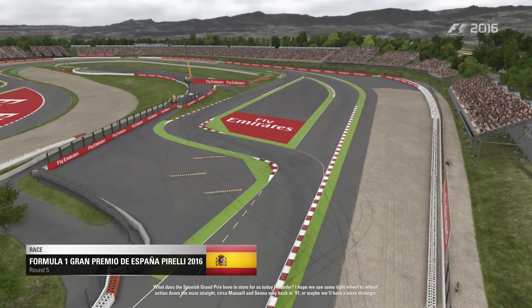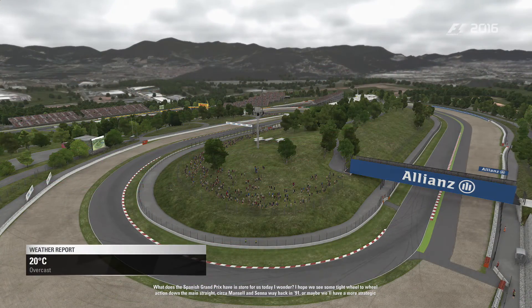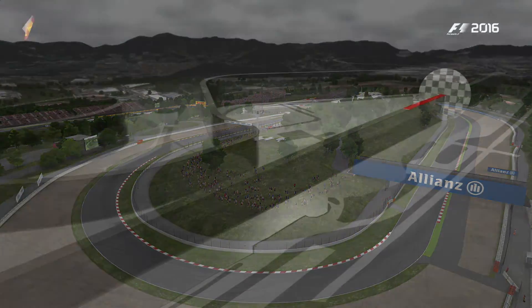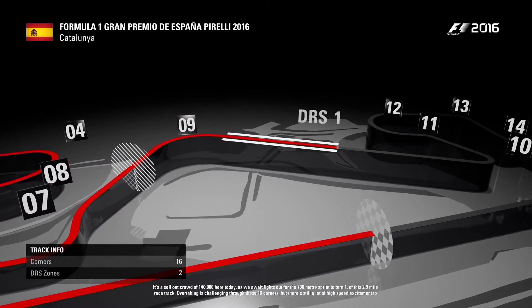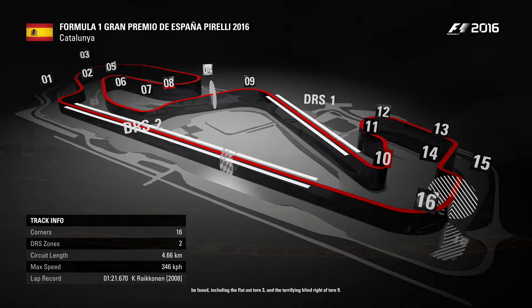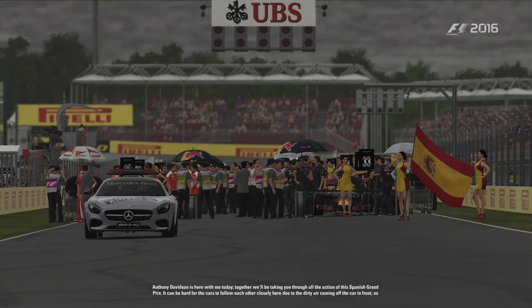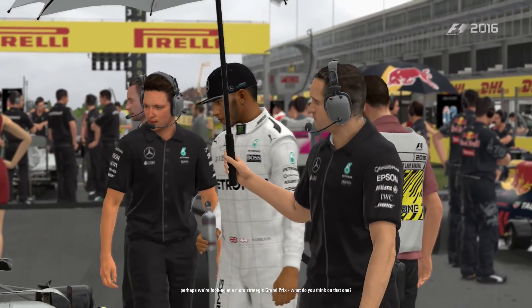What does the Spanish Grand Prix have in store for us today? I hope we see some tight wheel-to-wheel action down the main straight, like Mansell and Senna back in 1991 — or maybe a more strategic race here on a track where overtaking can be difficult. It's a sellout crowd of 140,000 as we await lights out for the 730-metre sprint down to Turn 1 at this 2.9-mile racetrack. Overtaking is challenging through these 16 corners, but there's still a lot of high-speed excitement, including the flat-out Turn 3 and the terrifying blind right of Turn 9.